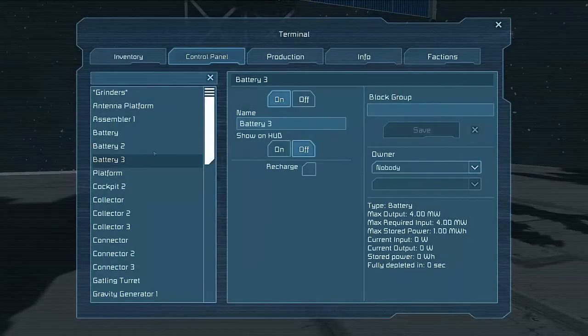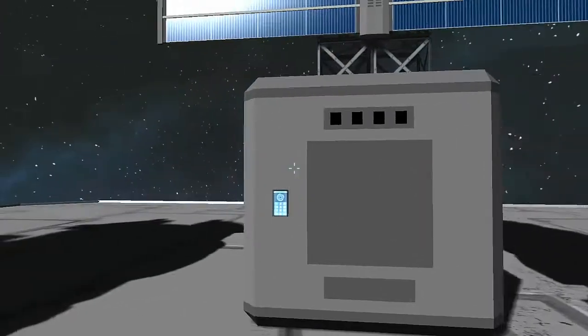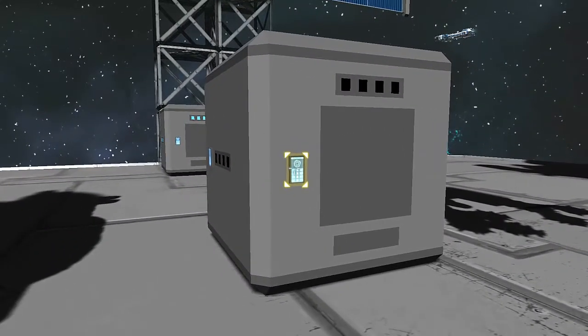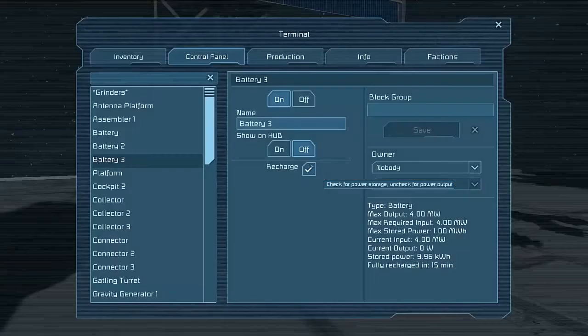If I go into here, you've got battery. If I go to recharge, this will actually begin to recharge. That red light is gone, so it's no longer out of power — it's actually recharging. And as you can see, it's gaining power from the sun, which is those solar panels in the background.